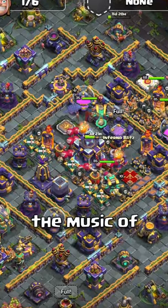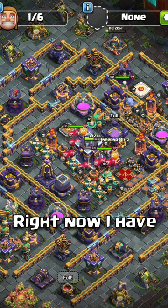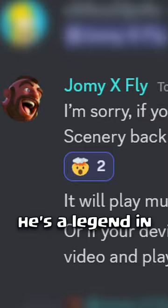Did you know that you can change the music of your scenery to any other scenery's music? Right now, I have the Clash Fest music playing on the Shadow scenery. By the way, that's JamiXFly. He's a legend in my Discord server.